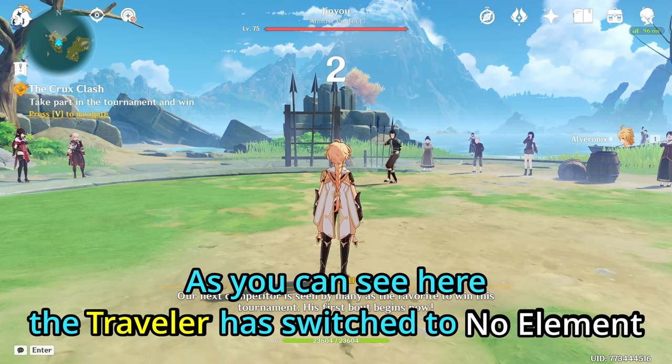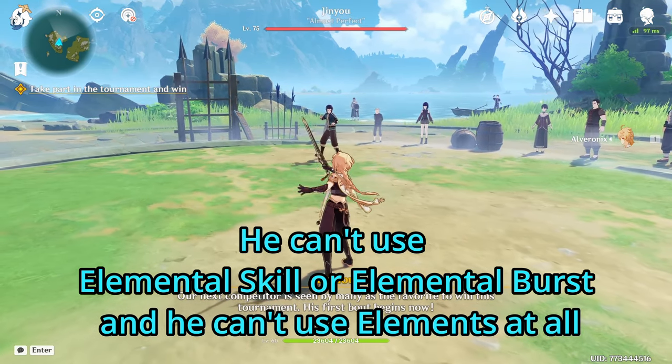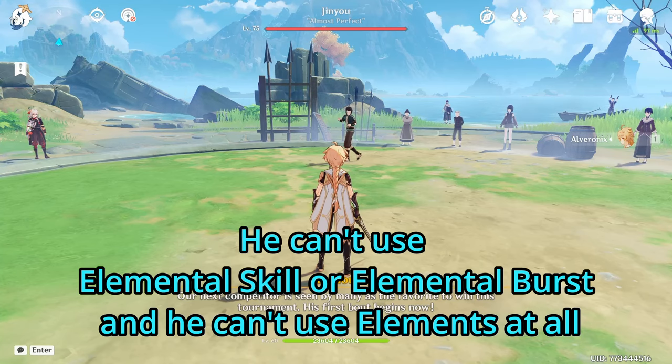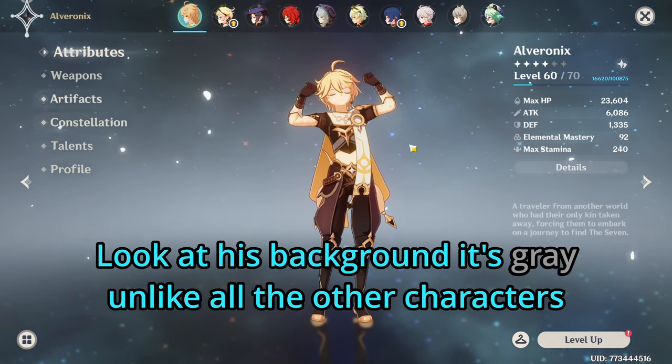As you can see here, the Traveler has switched to No Element. He can't use Elemental Skill or Elemental Burst, and he can't use Elements at all. Look at his background — it's grey, unlike all the other characters.